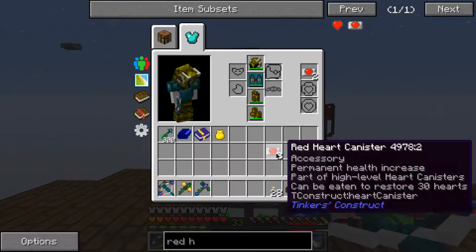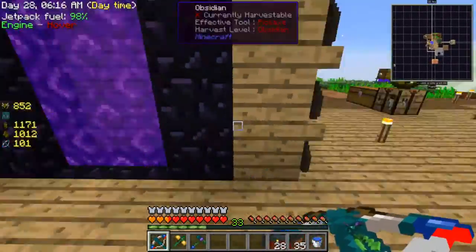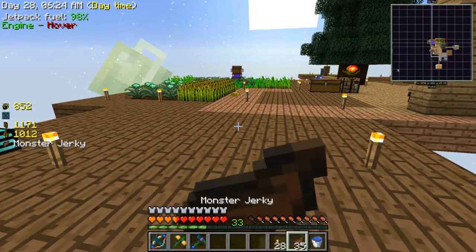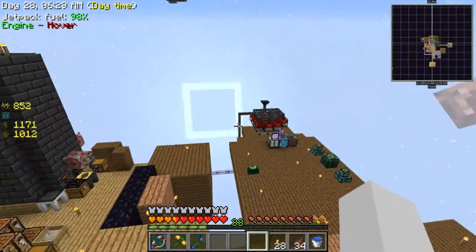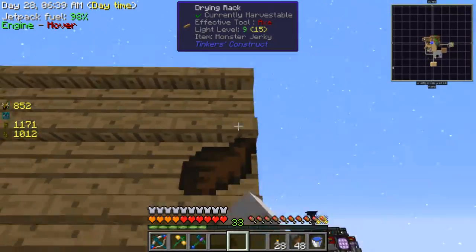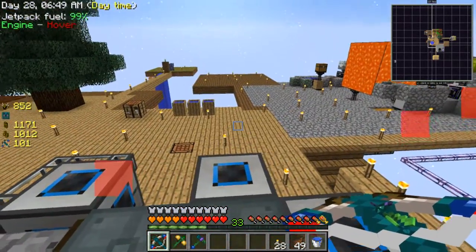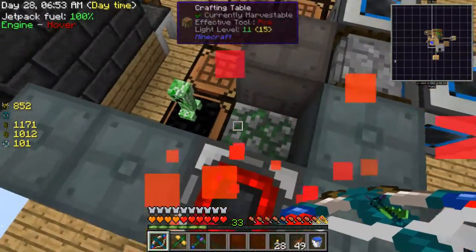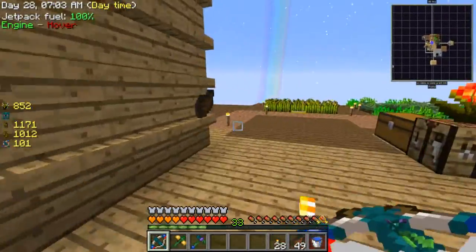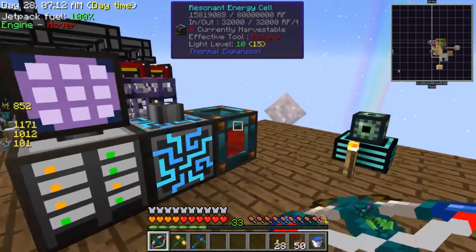I have more necrotic bones and I can equip them, so now I'll have four extra hearts, which is awesome because the nether is dangerous. In this episode I'm going to fight the ender dragon. I'll get some food and charge up my jetpack. That thing near water turns to more stone — I discovered that for myself. Let's go fight the ender dragon while I have this setup before I accidentally trigger it.